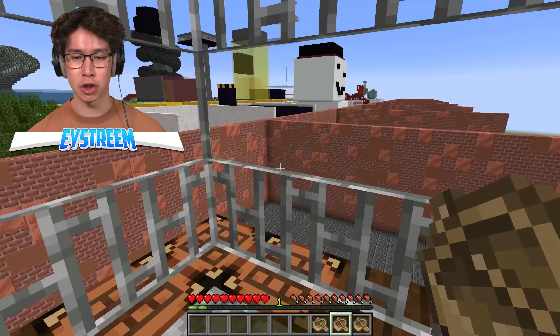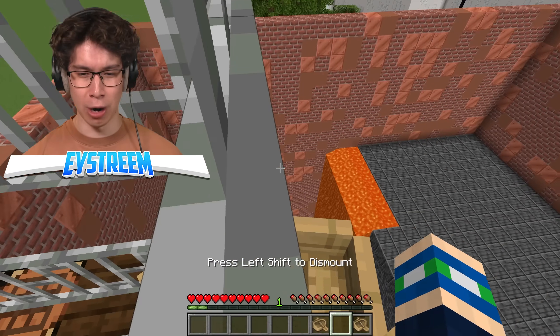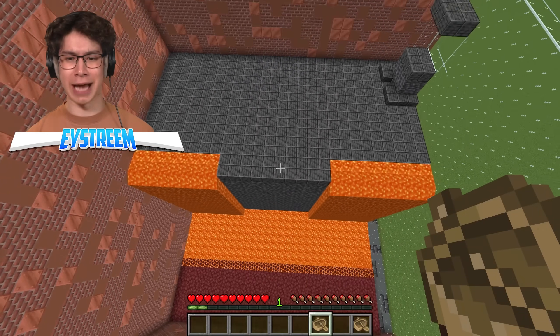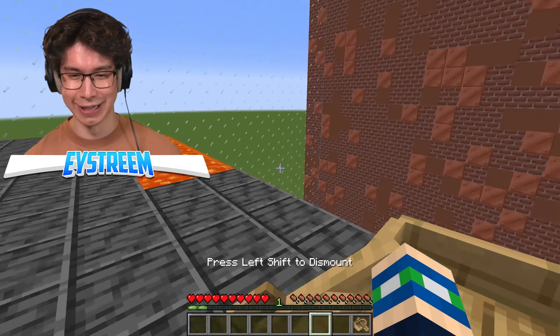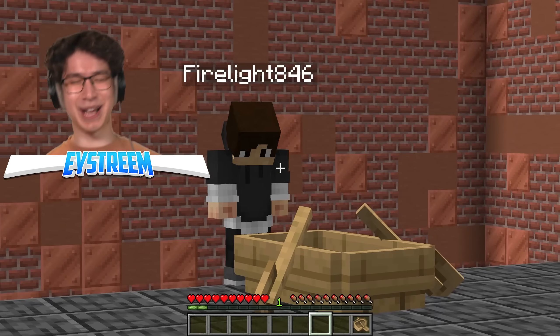Boats are perfect because you can use them to get out of all kinds of space. One block gap — boom, boat. Come out. And then we can use a boat to get rid of fall damage. That's how a pro does it, and I don't have to do any of the heavy lifting.